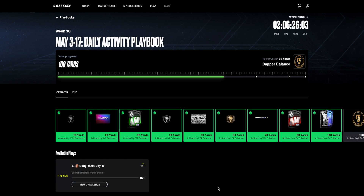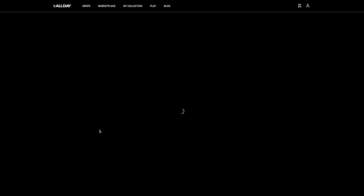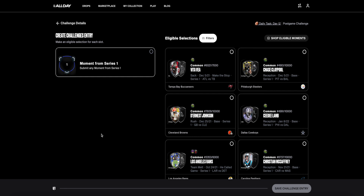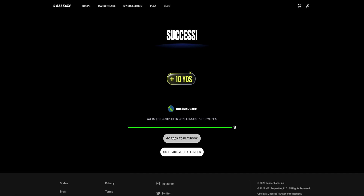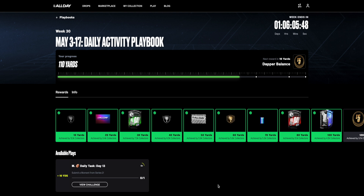We still have another reward to achieve — that five dollars of Dapper balance. For day 12 we need to submit a moment from series one, which consists of moments minted for and during the 2021 NFL season. I'm going to choose this Vita Vea series one moment from my collection, lock it in, and now we're just 10 yards away from that final reward.